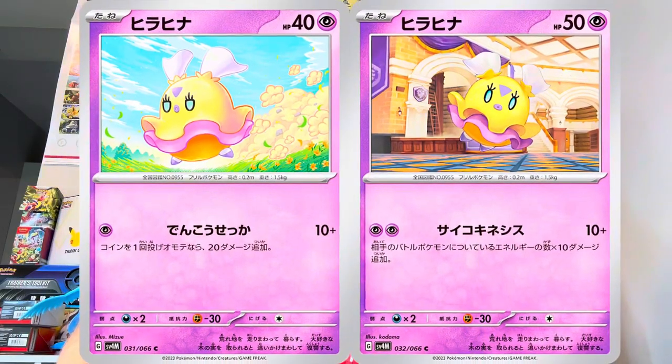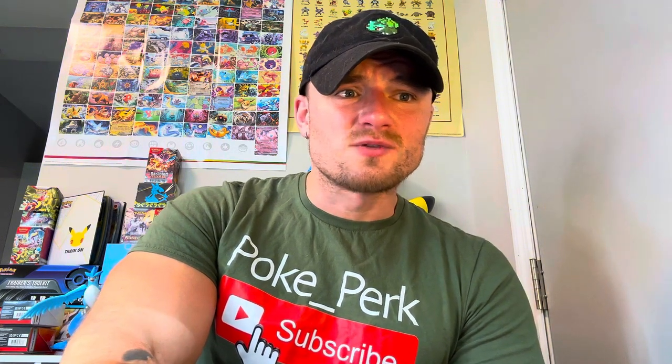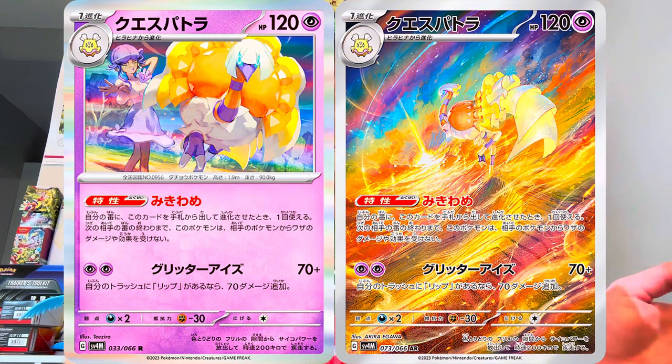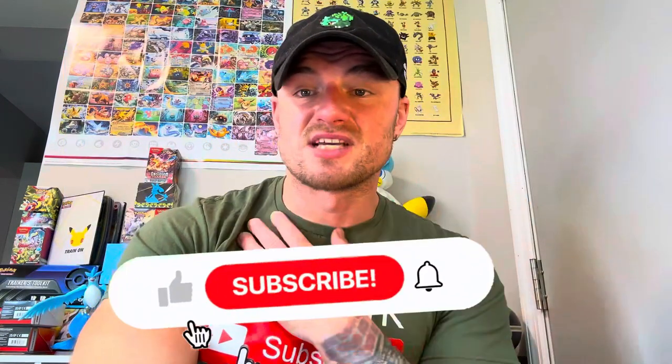Next up we got two different Flittle cards — little tiny things floating around. But what would Flittle be without Espathra? Our little psychic ostrich-emu-looking thing. We got the regular and the illustration rare Espathra, and this card is looking crazy. It's giving me Tyranitar vibes — pretty sure it's the same illustrator. This is probably going to be my chase card, 100%.